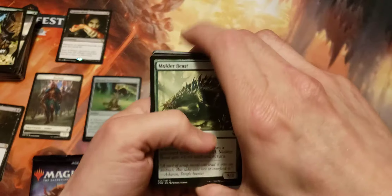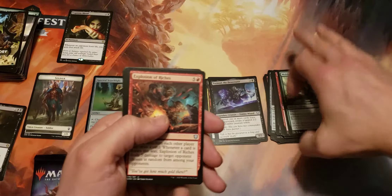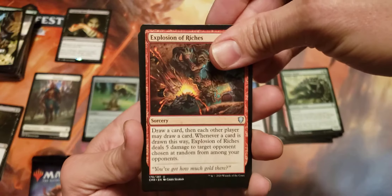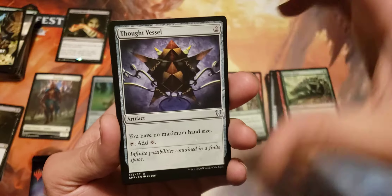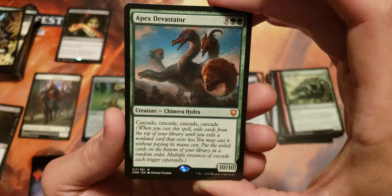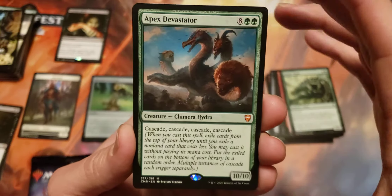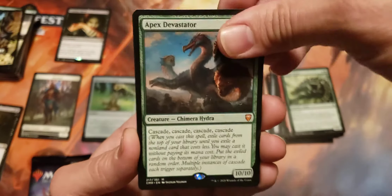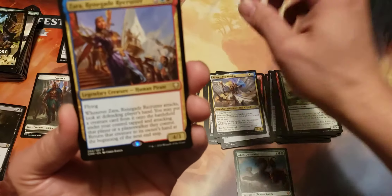Let's see what's in the second one. Explosion of Riches for our first uncommon. Imperious Perfect, Thud Vessel — there's some quality cards in here. And Apex Devastator — that's a really nice hit. I pulled an Extended Art Foil version of this in one of my other videos. It's really sweet, but this is a cool card. We did get a Mythic there. And we got Zara Renegade Recruiter for our rare. Another foil coming.